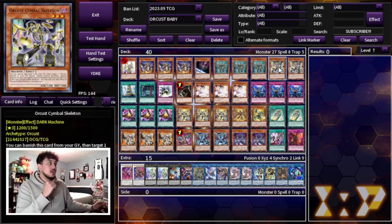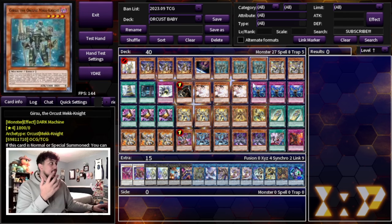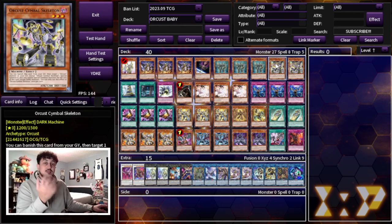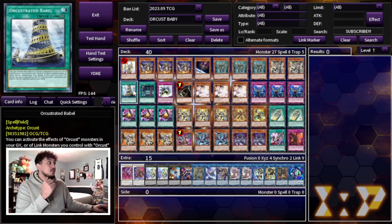We're also playing two Orkist Symbol Skeleton. Symbol Skeleton is really powerful in a lot of combos. This card helps you extend by special summoning Orkist monsters that are in your graveyard. On top of that, it pairs really well with Dingirsu because you can attach it back when it's banished to the Dingirsu. Then when you send Dingirsu to the graveyard, you can put Symbol Skeleton in your graveyard again, and with something like Babel — which makes this a quick effect — you can summon Dingirsu on your opponent's turn as another form of disruption. So I really like two Symbol Skeletons. And then we're playing the one Orkist Babel, of course.